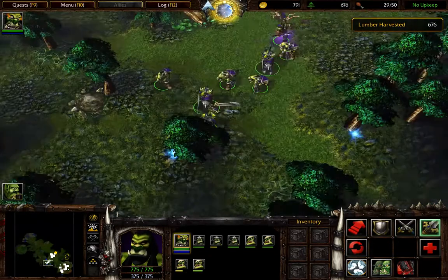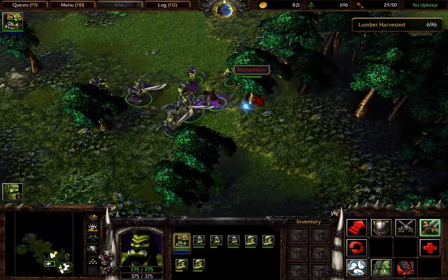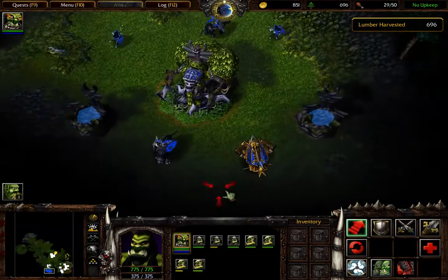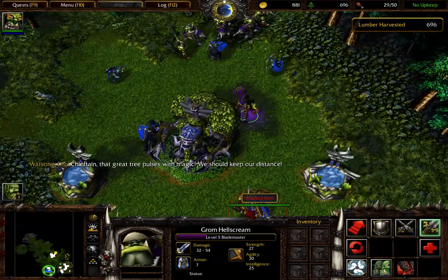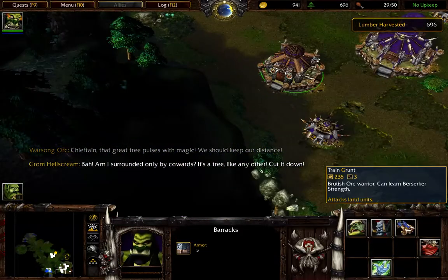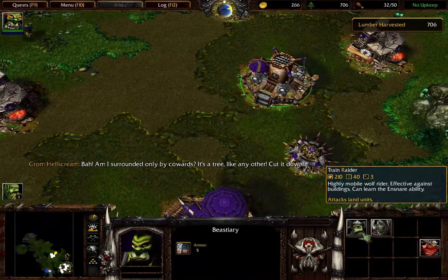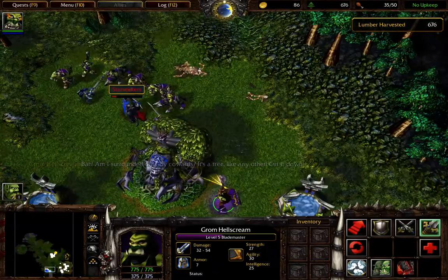I'm gonna have these guys take out this. Alright, and destroy this. Keep producing those grunts and those raiders. Rahm is surrounded by a bunch of enemies.